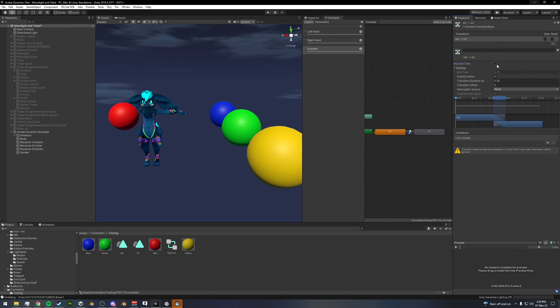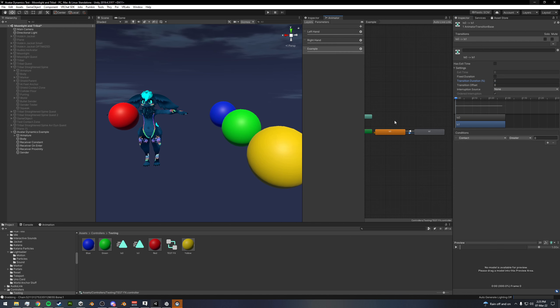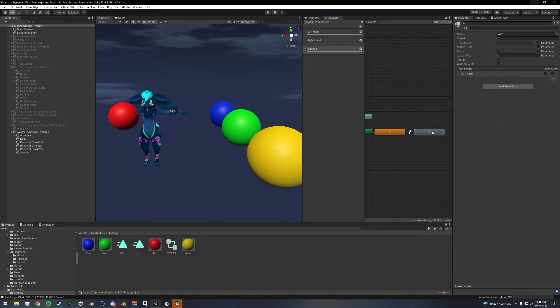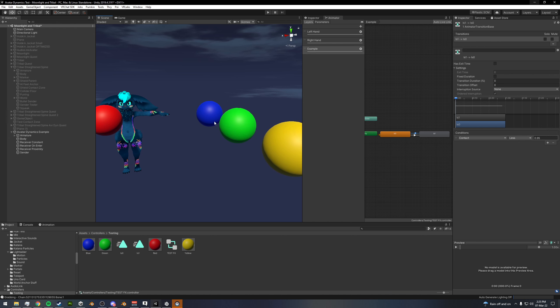I'm creating transitions here. We're going to make these instantaneous transitions using our 'contact' float. Whenever our contact float is greater than 0.95 — so whenever it's one — it's going to drive to this animation. And we'll set contact here to turn off our animation when it's below 0.95. I'm going to show you how this breaks whenever you have multiple receivers. You'll have to toggle off the other two for it to actually drive our parameter.